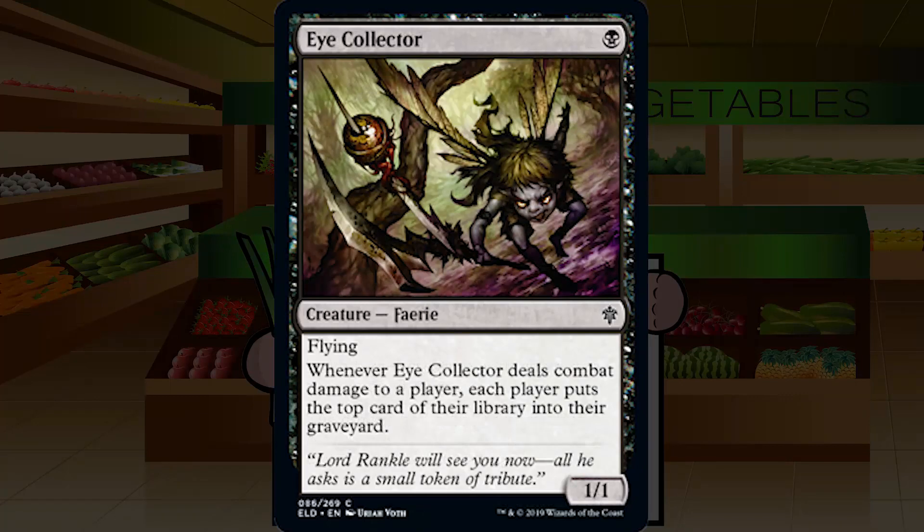Eye Collector — a single black for a common creature fairy, a 1/1 flyer. Whenever Eye Collector deals combat damage to a player, each player puts the top card of their library into their graveyard. It's a 1/1 flyer for one, which I'm not a fan of, and the ability isn't that impactful. There are some synergies with cards that care about seven cards in an opponent's graveyard or self-mill, but there are so many more impactful cards you could play. I think it's super cuttable. Generally just don't play it. D.